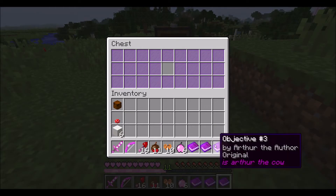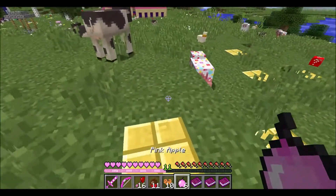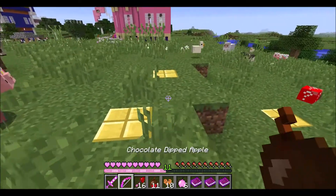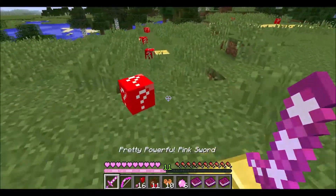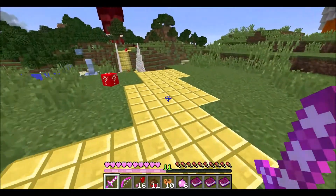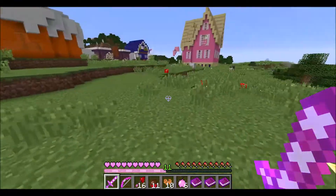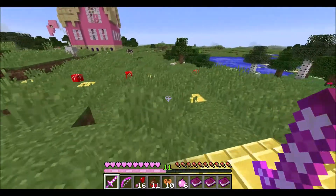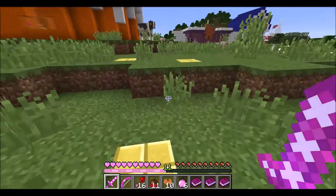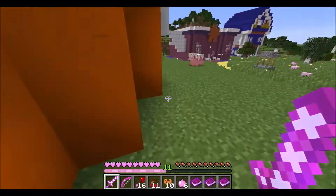Next objective — but I haven't done the first one. What is this? He said look around the house, so this is technically part of his house. Just keep walking this way, follow the red lucky blocks. Gotta have my sword ready because I don't know why I have a sword. Maybe I should at least finish the first objective before doing the second or third one, because I don't want to get too far ahead of myself.